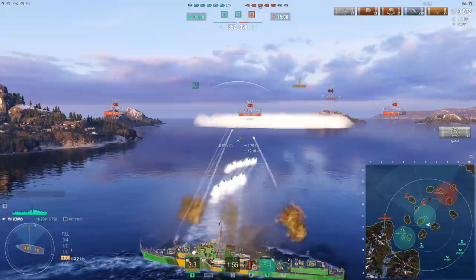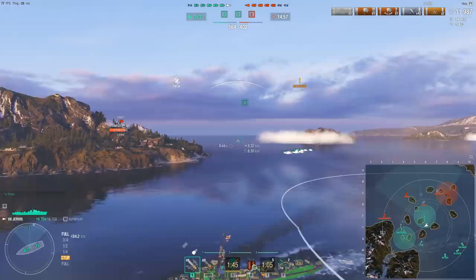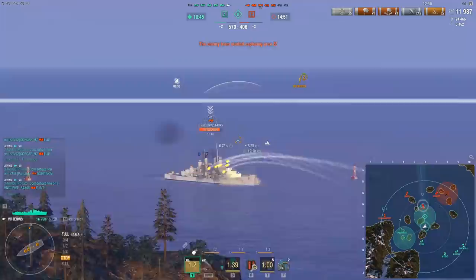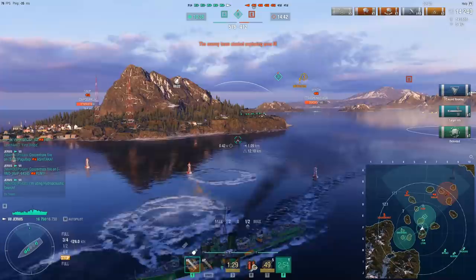He decides to push in. I pop smoke — not because I want to sit here and farm, I just want to break line of sight with him. This is something only the Jervis can afford to do, wasting a smoke like this. I speed away and before he can shoot, I get into cover behind the island. Note that I got good RNG — I caused two fires, one which he can't repair. I angle away because I expect the Gorizia to shoot, he shoots, I dodge the SAP.